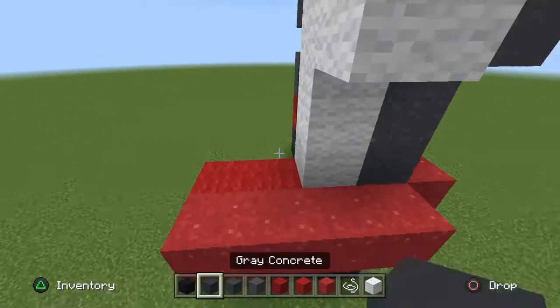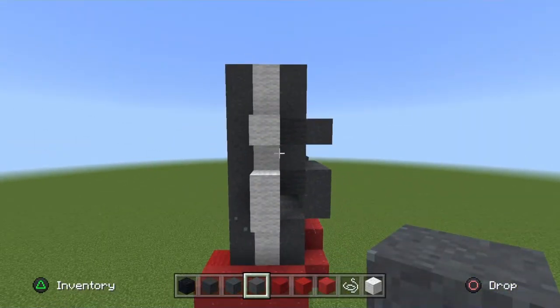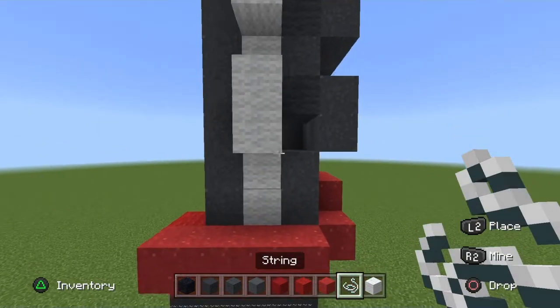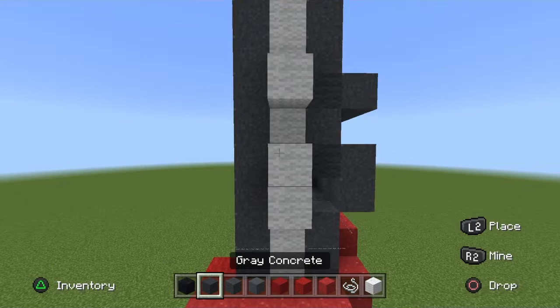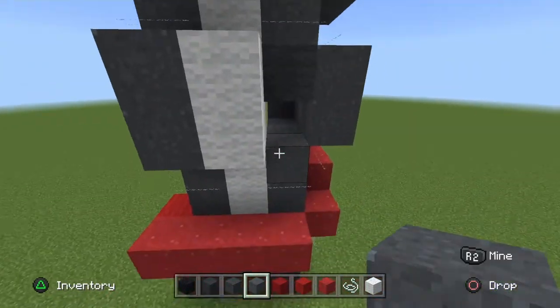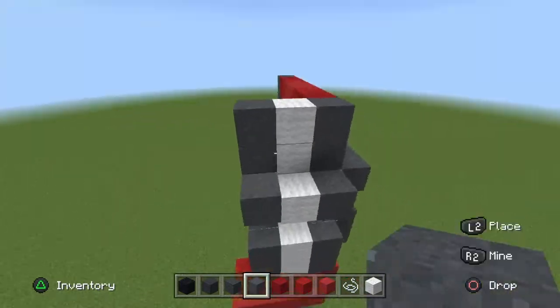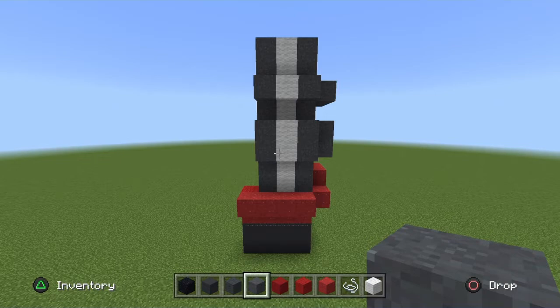To the left of it, get your gray powder and go all the way up in a straight row. Repeating the same pattern as the white wool is popped out, place your string or barrier blocks on the blocks where the gray powder would be popped out, and then pop out the gray powder — so there should be two down here and one on top, two up there.